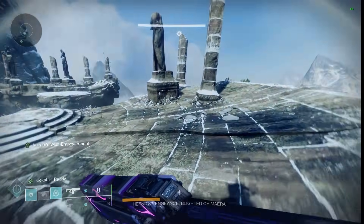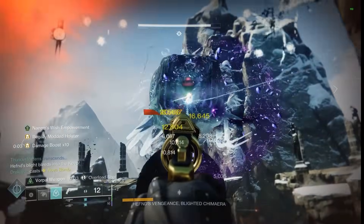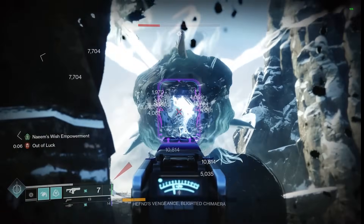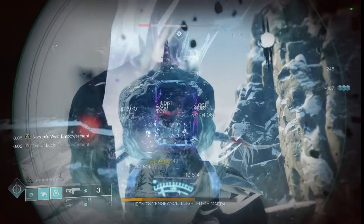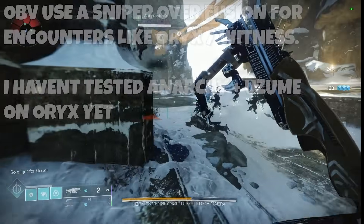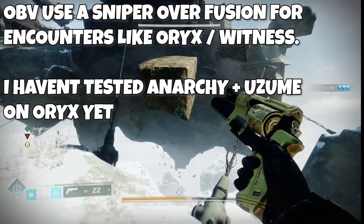I tried a couple of Uzume setups and one with Widow's Bite, and I have a much better roll on Uzume, so that's the one I stuck with when I used it. But until they implement reduced flinch in PvE, I just don't like running a reduced flinch mod — the flinch is so crazy in PvE. It's just not something I can get used to yet, so that's why we're running Iterative Loop in the special slot.